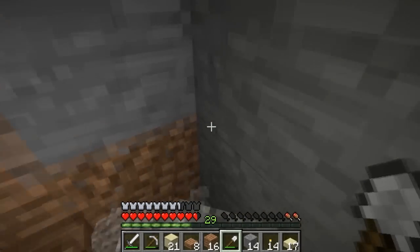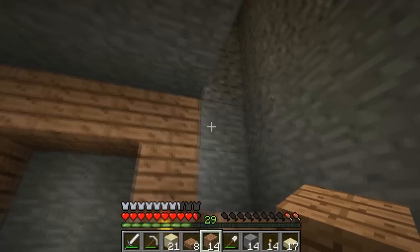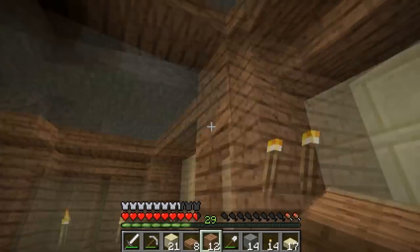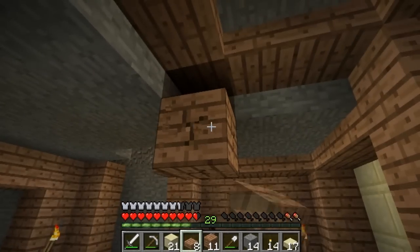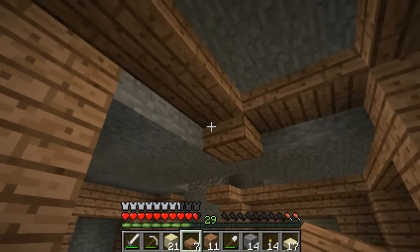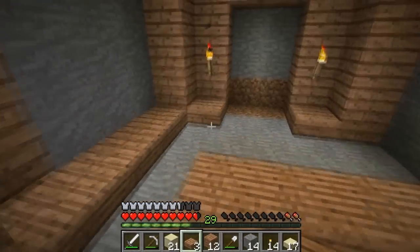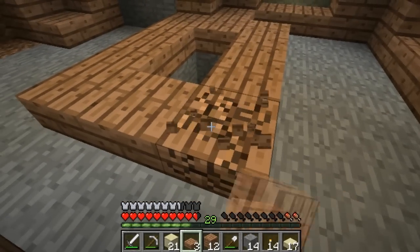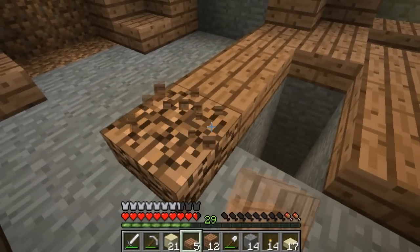A lot of gravel — 35 gravel and only 2 flint. That's just me. And I have to cover up the whole area over here too, and this is so ugly. Looks like that's the only choice I have — or I can just do this. Yeah, that's better. Maybe I should just remove this over here to make it like a bit of an entrance.